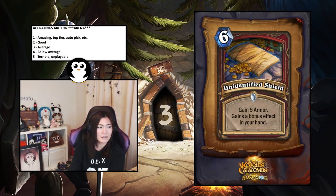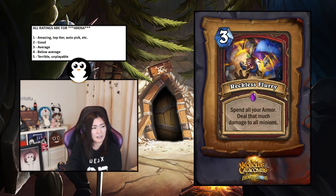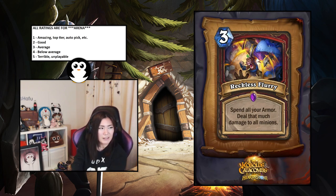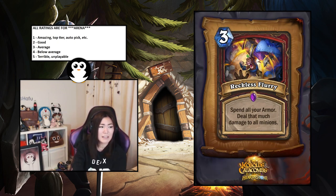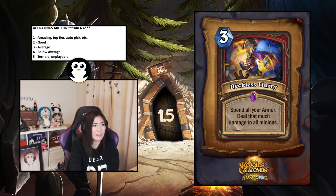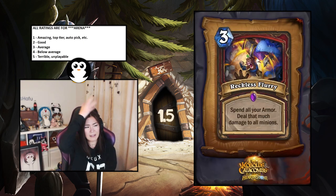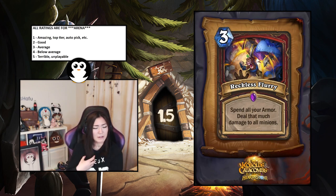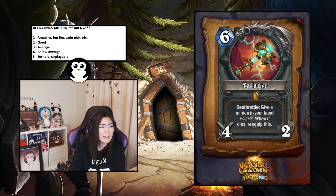Reckless Flurry — spend all your armor and deal that much damage to all minions. It combos well with Tower Shield plus ten armor. Usually doing five damage is enough anyway. There are actually several armor-gaining cards now like a two-mana two-two that gives armor. So if you can get any combo that gives you armor this is like an AoE that uses your armor — that's nuts. Warriors need this. I'll rate it 1.5 — really crazy in arena.